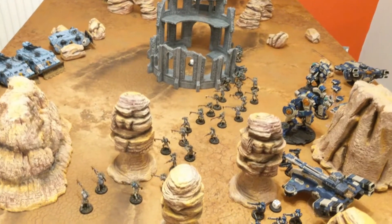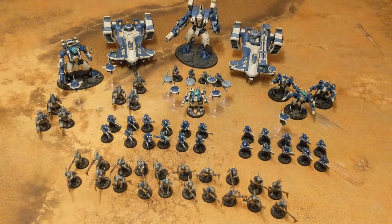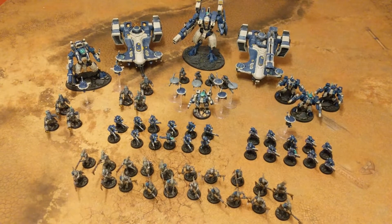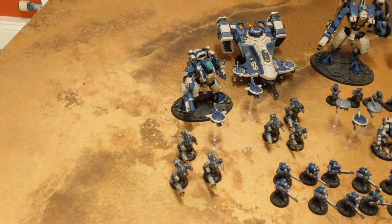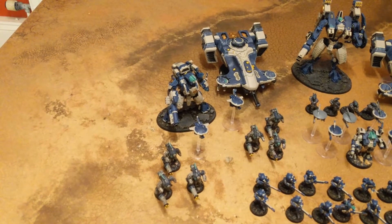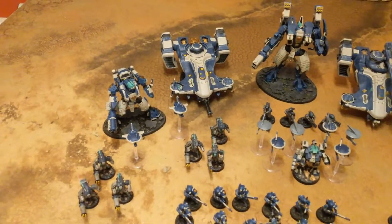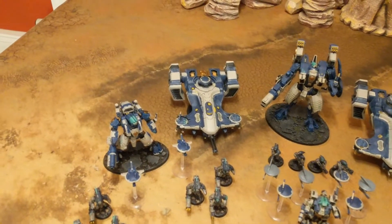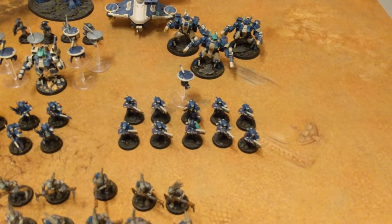We'll come back at the end of the first turn. Here is the Tau army list. We are using a Hunter Contingent which has an Optimised Stealth Cadre and a Standard Hunter Cadre. Here we have the Ghost Keel and Stealth Suits which make up the Optimised Stealth Cadre. The Ghost Keel has a velocity tracker, stim injector, a cyclic ion raker, and twin-linked fusion blasters. One of the stealth suits has a fusion blaster. We then have a Devilfish with a disruption pod, which is the transport for a unit of Breachers.